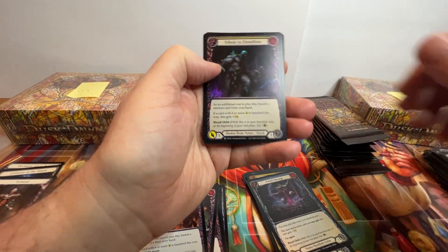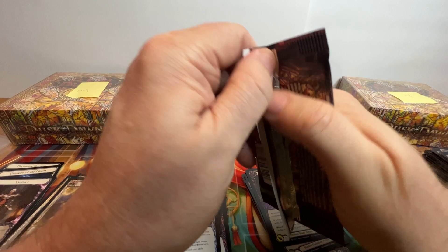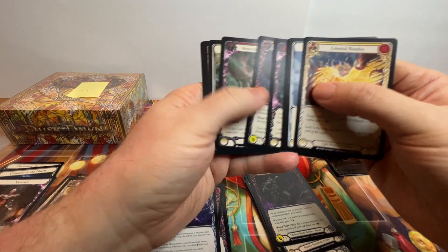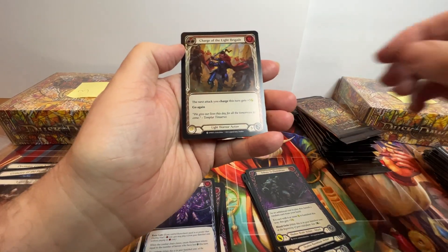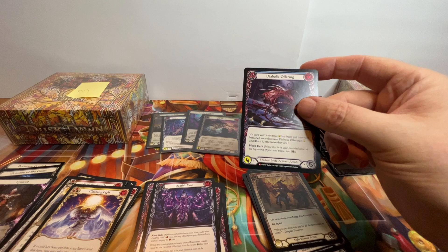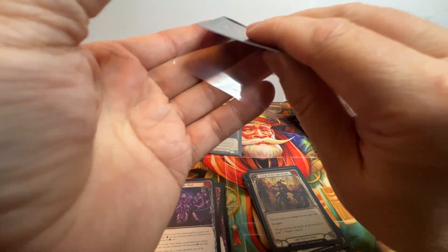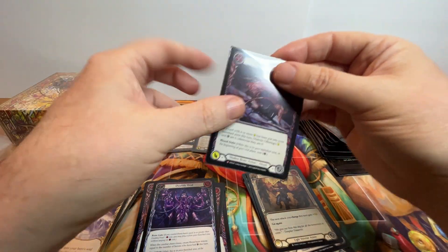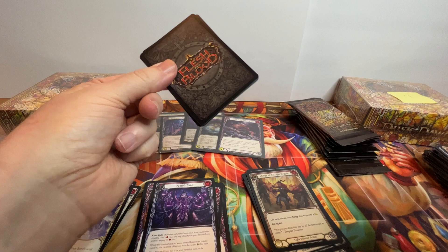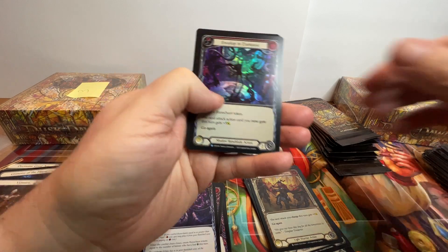We'll go straight into the common rare and rare. There is our common rare and a majestic — Diabolical Offering. I have seen that one before; I don't think I have a playset but there we go. So that is majestic number three on the non-foil.